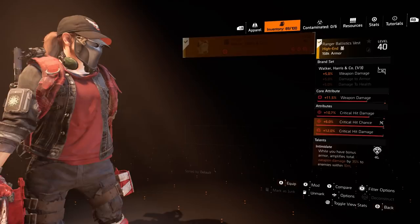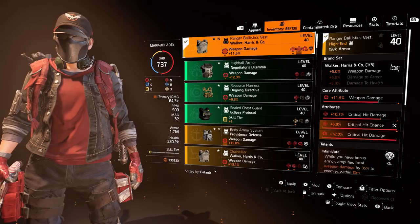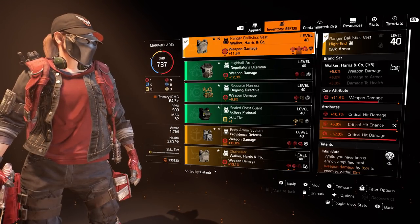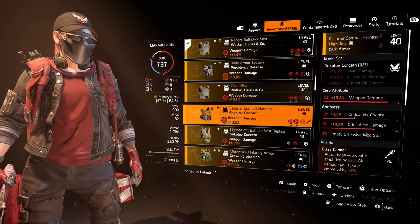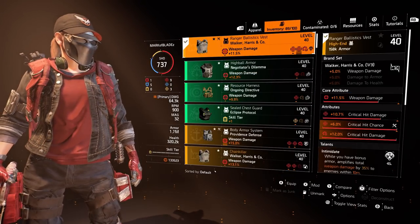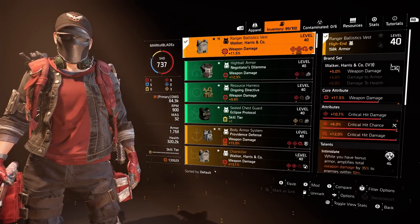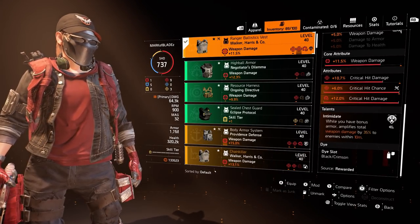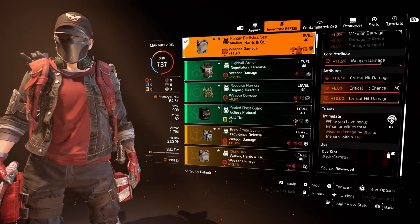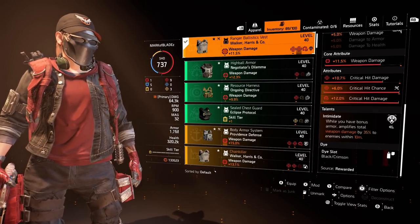Moving on to our chest piece — the new brand set, the Walker Harris. It gives us 5% weapon damage. You could switch this out for a Sokoloth, which would give you SMG damage and the extra 10%. As you can see, I've got 11.5% weapon damage, 10.7% critical hit damage, 6% crit chance, and then 12% critical hit damage via a mod. And like I mentioned earlier, we're running Intimidate — while you have bonus armor, it amplifies total weapon damage by 35% to enemies within 10 meters.